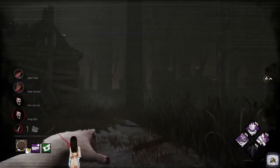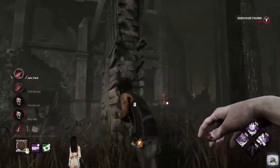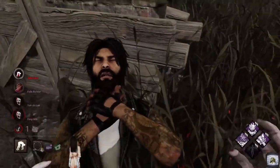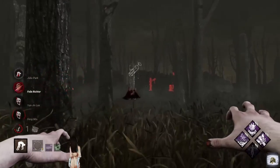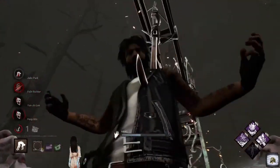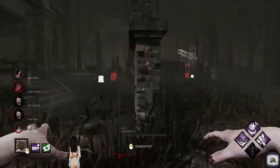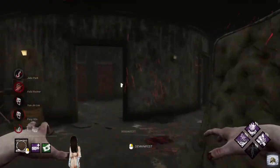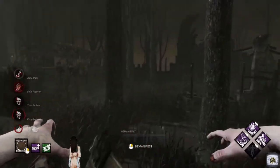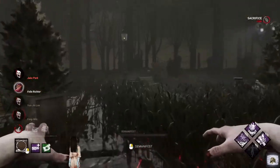Let's go to the TV. There we go — Jake, how you going buddy? Let's pick him up. Hopefully Barbecue & Chili will work. There is his condemned status — lovely. See if we can get him in this condemned state. Where have you gone, Felix? You can't hide from me forever. That condemned state's over — that's fine.